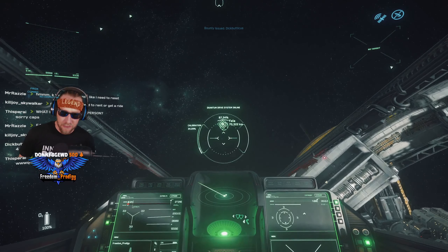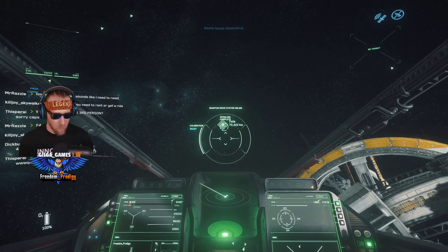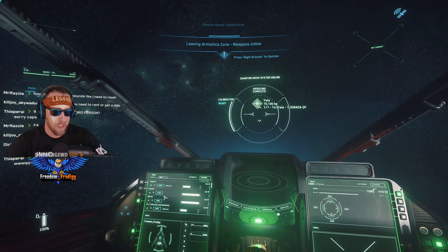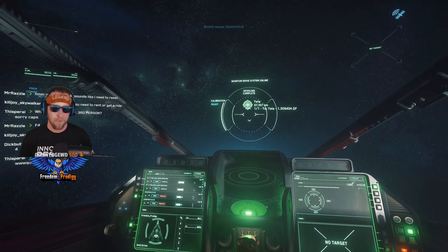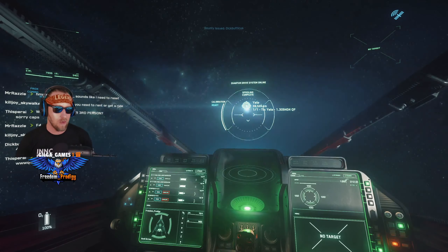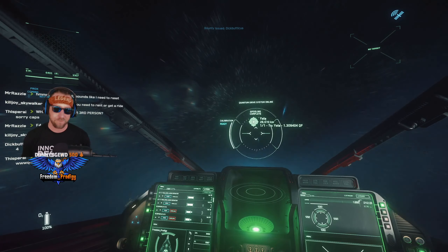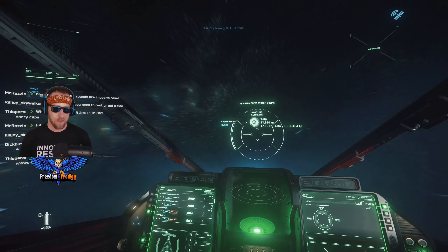In this episode that's what we're going to do. I'm on a server where I've already identified a bunch of people engaging in PvP dogfighting around Grim Hex Yellow, which is an awesome place to dogfight — no comm array, so you don't get crime stat. You can spawn through Grim Hex and keep going. There are asteroids for obstacles, missiles, people fighting — it's a pretty big party. I'm excited to see how well we do in the rented Arrow.